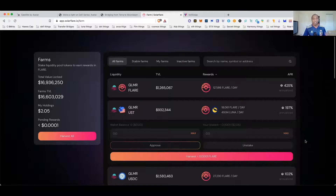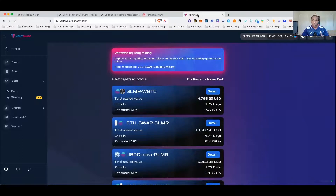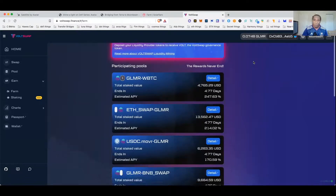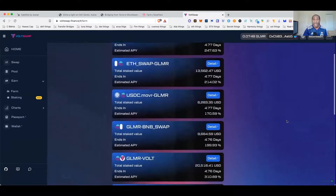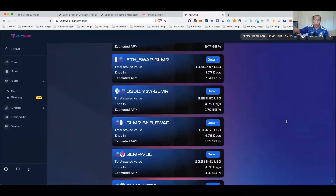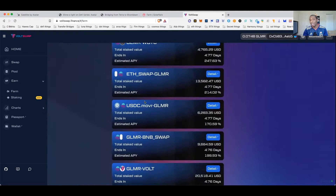We're in there now — staking two dollars and five cents, and we've already started earning some Flare. Win-win for us already. I also want to mention that while we're talking about Moonbeam — there's no UST or Luna opportunity on VaultSwap, but VaultSwap is a swap being brought to you by Meter, which is another project we're part of, and I'll cover that separately. You also have the option on Moonbeam to farm using Glimmer and Moonbeam tokens. You can bring your UST or USDT from the Moonriver side, or bring the Moonriver token itself, and start farming there as well.